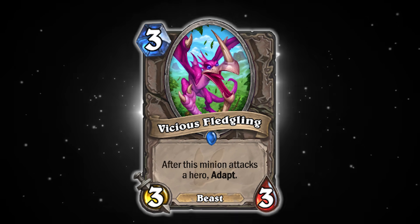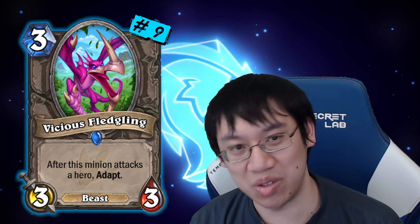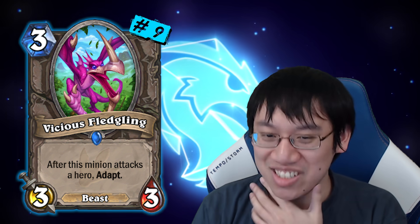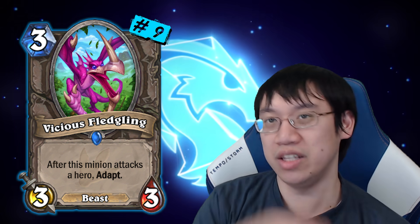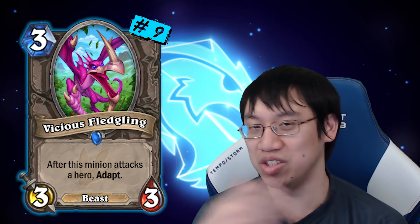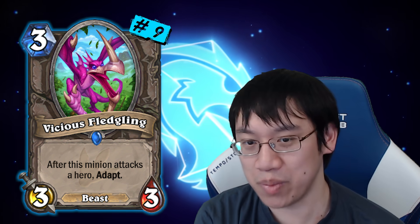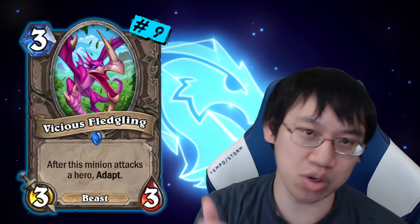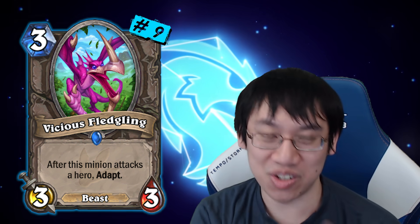Number 9: Vicious Fledgling has been terror, which can swing games on turn 3, or on turn 2 with the coin. You could turn 1 un-nerfed Innervate into Vicious Fledgling, and that did happen. Vicious Fledgling is a card that the Hearthstone team will now look back on as a lesson: don't create a card that will potentially snowball the game starting turn 3.